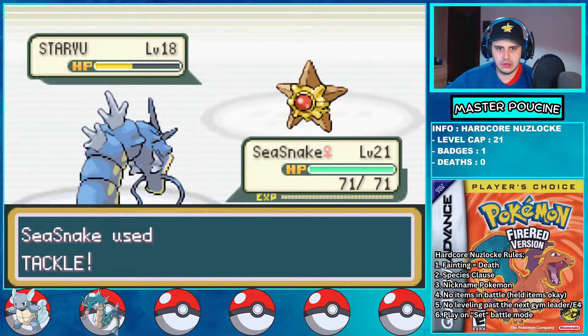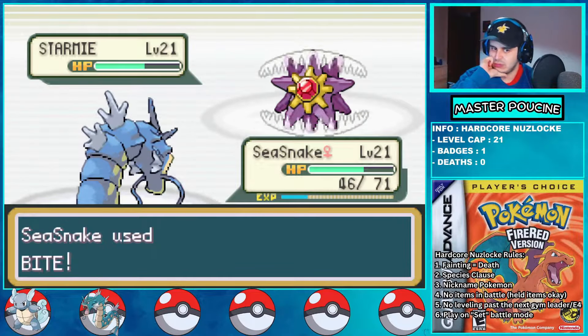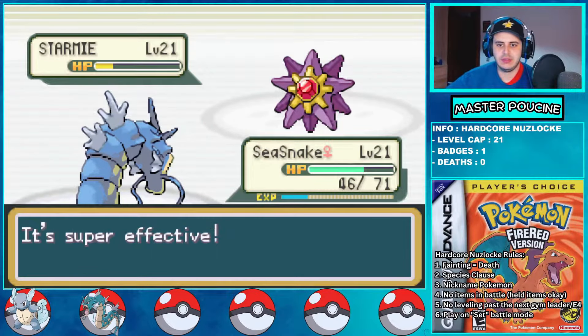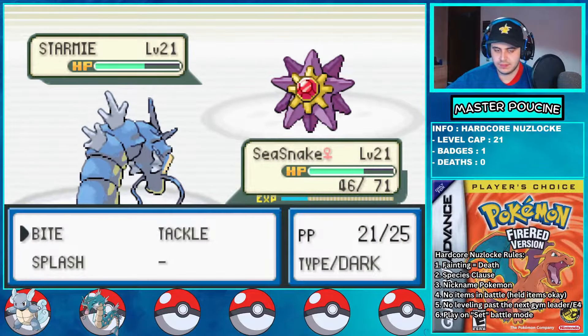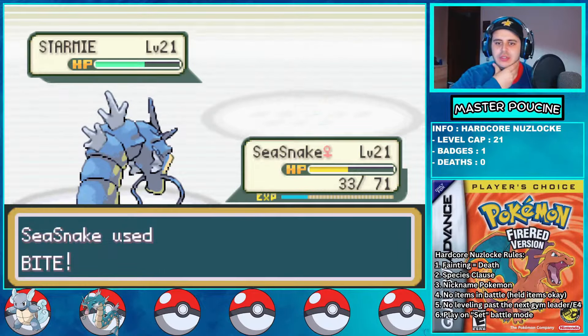Time to fight Misty, the master of water type Pokemon. My Magikarp evolved into beastly Gyarados. I decide to lead with C-Snake to get an Intimidate stack because of my huge physical attack stat. Bite is a special move in Gen 3 — don't forget. I use Bite since it's super effective, but she outspeeds and hits me with Swift for 12-8. My Bite does around 40%, so it's just a question of time until C-Snake sends Starmie to her owner. He desperately uses a Super Potion but the fight is clearly in my favor, making me the master of water type Pokemon.